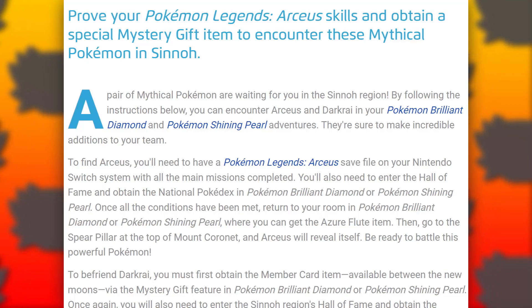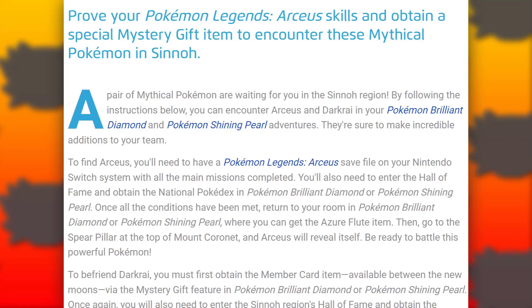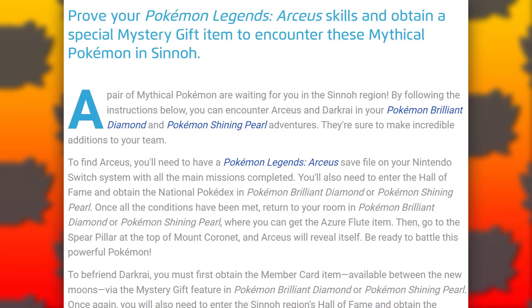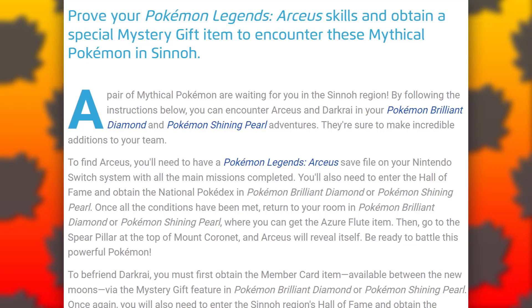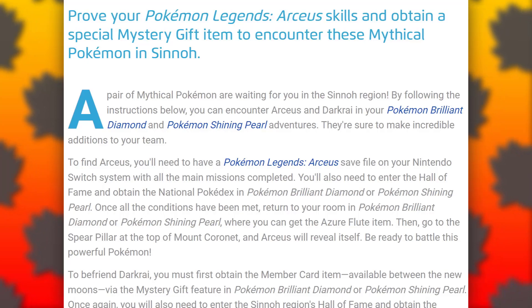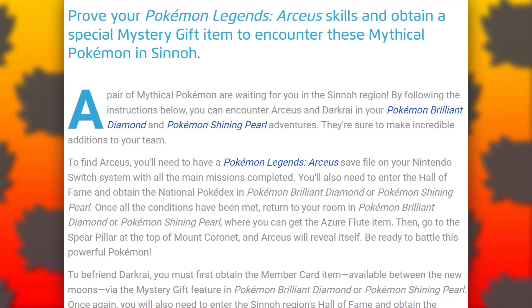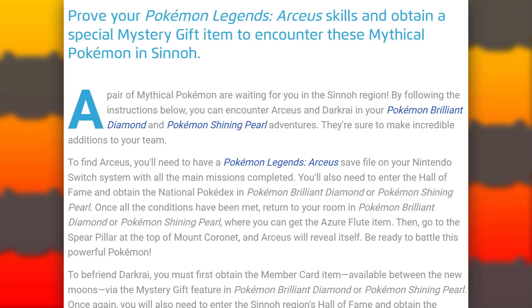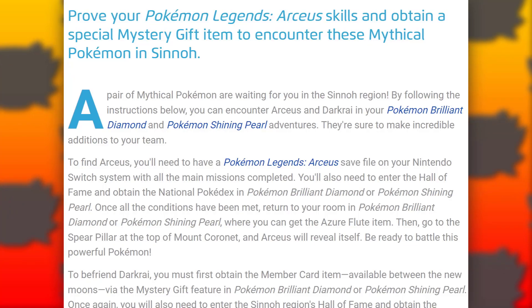To find Arceus, you'll need to have a Pokemon Legends Arceus save file on your Nintendo Switch system with all the main missions complete. You'll also need to enter the Hall of Fame and obtain the National Pokedex in Pokemon Brilliant Diamond or Pokemon Shining Pearl. Once all conditions are met, return to your room to get the Azure Flute item, then go to the Spear Pillar at the top of Mount Coronet, and Arceus will reveal itself. Be ready to battle this powerful Pokemon.